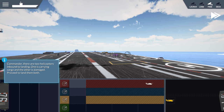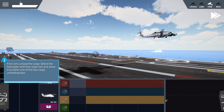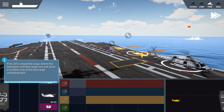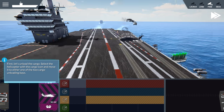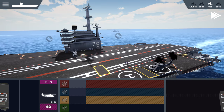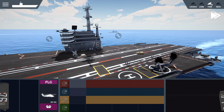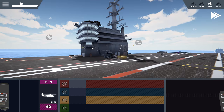We are going to speed it down. First, let's unload the cargo. Select the helicopter with the cargo icon and move it to either one of the two cargo unloading bays. Move it across the deck to the closest one, and it'll be automatically unloaded. The helicopter's cargo has been unloaded and the cargo vehicle will now automatically make its way to the bay to collect the cargo.